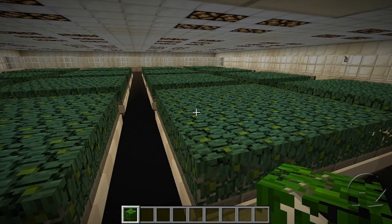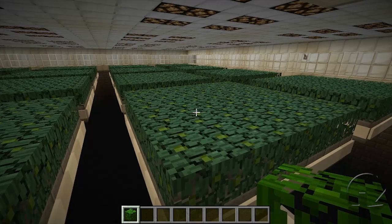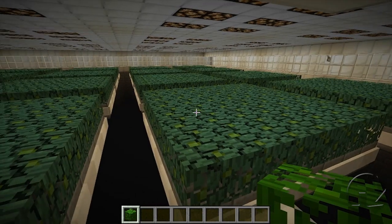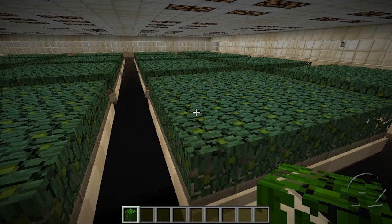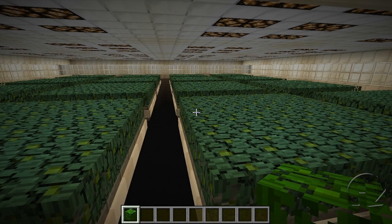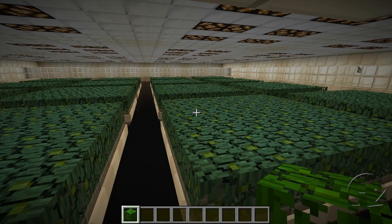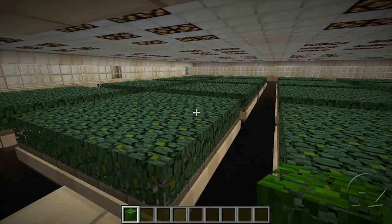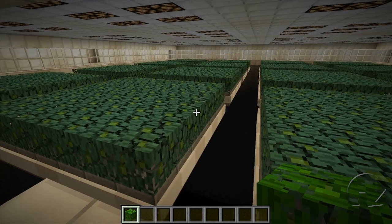We'll be doing today's test in three stages. The first stage is going to be the way I'd normally run a test with my graphics on fancy. The second test will be with the graphics on fast — there's a rumor going around that mobs are able to spawn on leaves if the graphics are set to fast, but not if set to fancy, so we'll be dispelling that rumor once and for all. And finally, there's a rumor that mobs can spawn on top of leaves in multiplayer but not in single player, so I'll be loading my Black Aperture test world onto a server to test that.